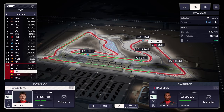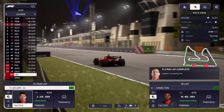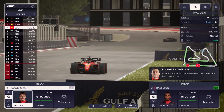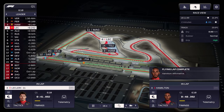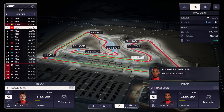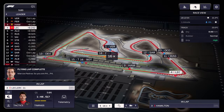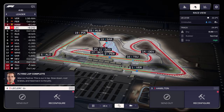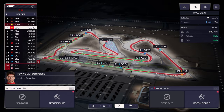Track is clear. Send out Hamilton, then Leclerc — hopefully we don't get held up by Bottas. Let's try to make the top five. No purple sectors, but Hamilton P3 and Leclerc P4 — that should be good enough to get us into Q2 without wasting any more tires.